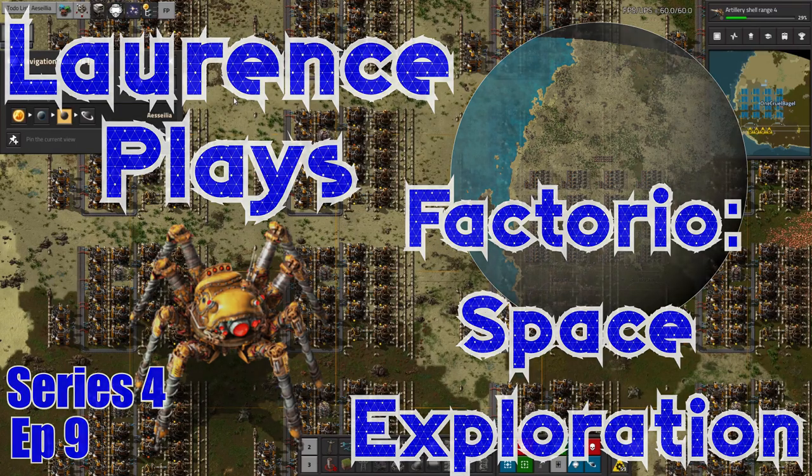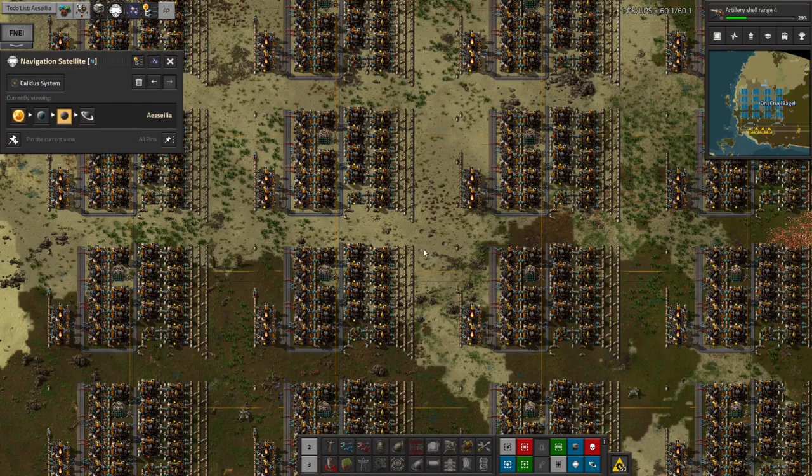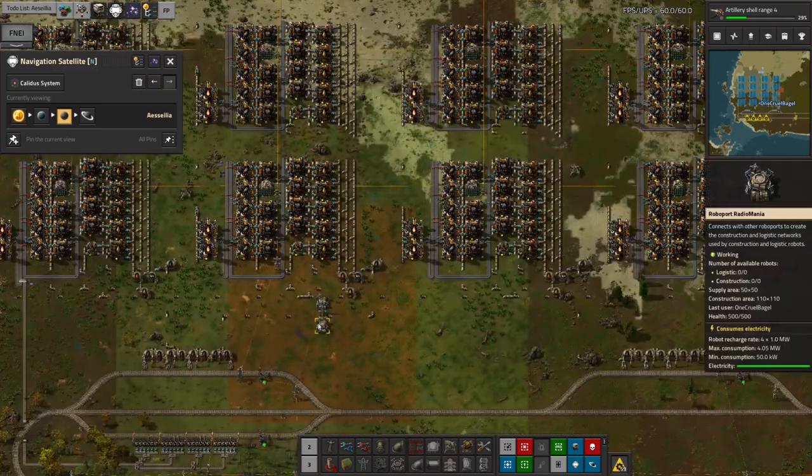Hello everyone and welcome back to Acelia for another episode of Lawrence Plays Factorio Space Exploration. In the last episode I ran over a load of the stuff I've been doing up here on this moon, which was mostly based around turning oil into rocket fuel.